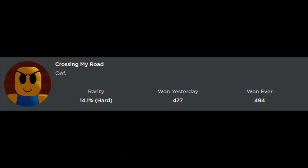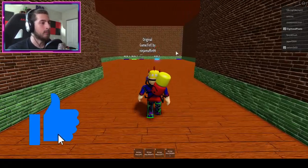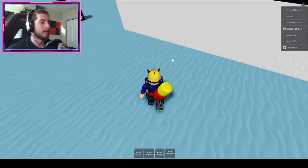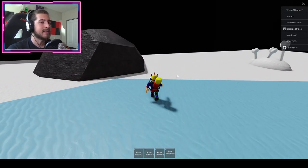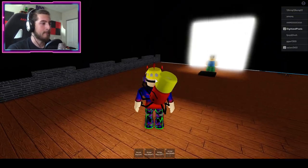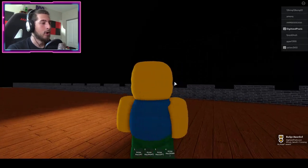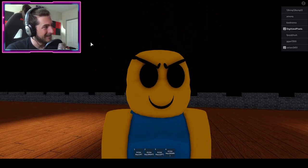To get the 'Crossing My Road' badge, this one's gonna be the easiest of the two. Go to the Snow Den map, step on the teleporter. Once you're in the map, go to your left where the rock is, and behind that rock there are boyfriend pictures. Step into them, you get teleported, then step on the little platform that chains you into the Oof of Destruction.